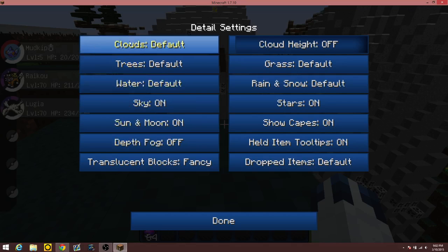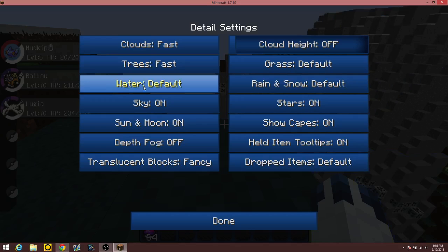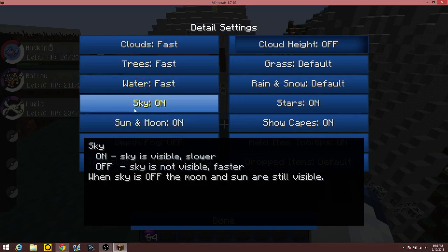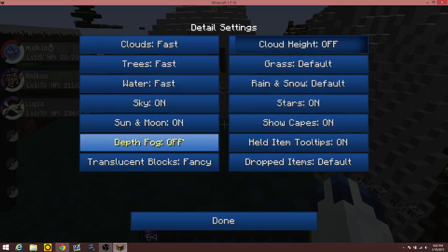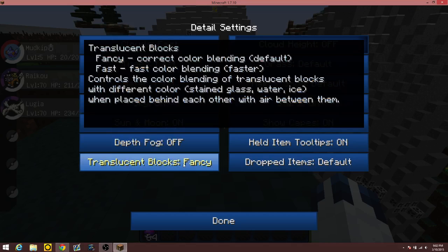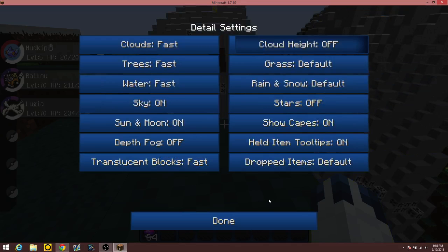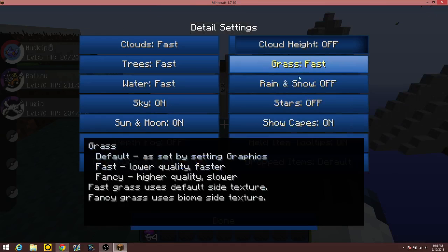Since mine runs pretty smoothly I keep details as default, but you want to set each one to fast. If you want to make your game run faster you can turn the sky, sun, and moon off — it's a win-lose situation. Translucent blocks set to fast if you have a slow computer, stars off, rain and snow off, grass should be fast.